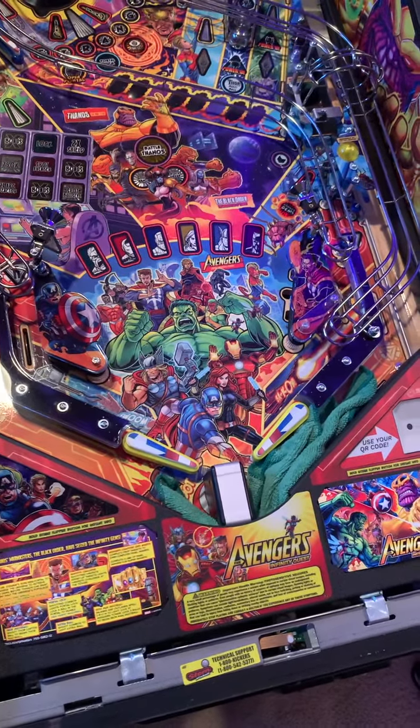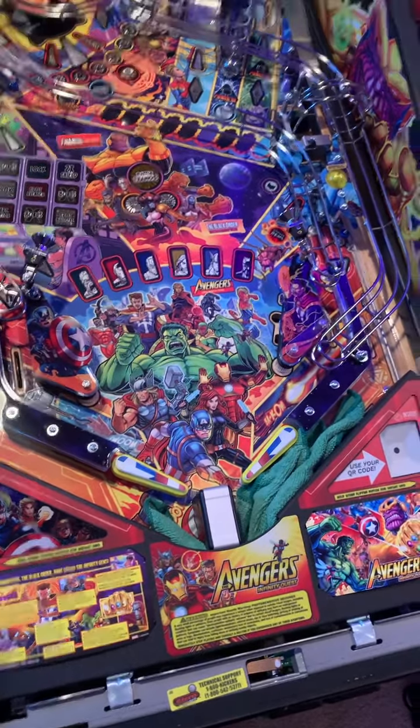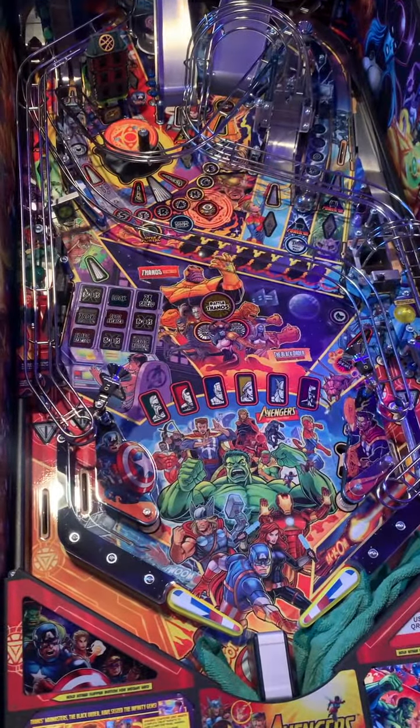My angle of the playfield is 6.69 with the level placed there. I do find that any rollback from the Black Panther shot, if it's higher up, I definitely have to move the machine a little. Here's moving low to high.